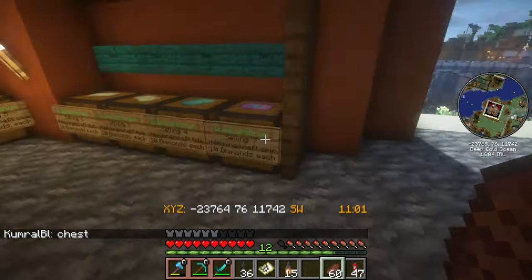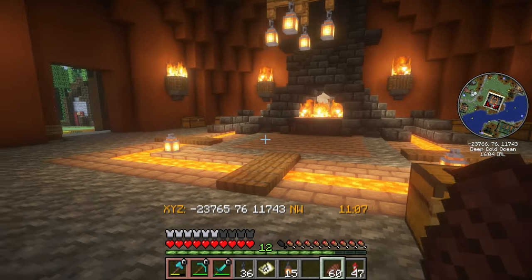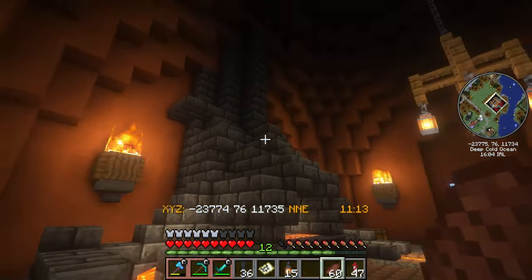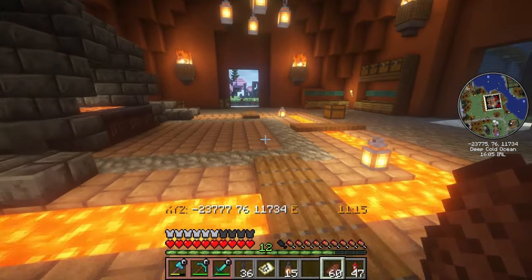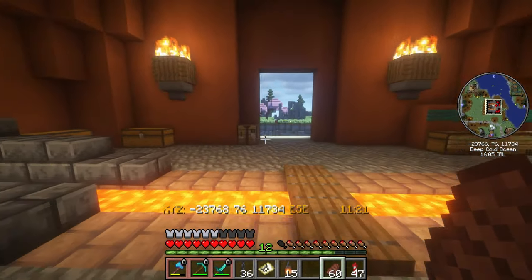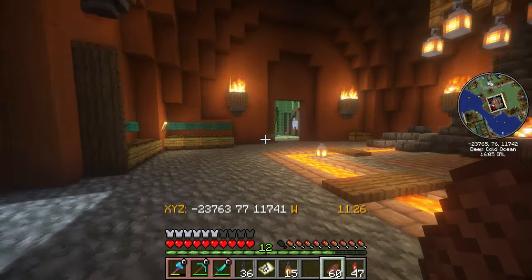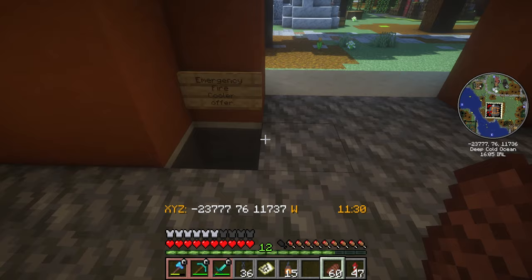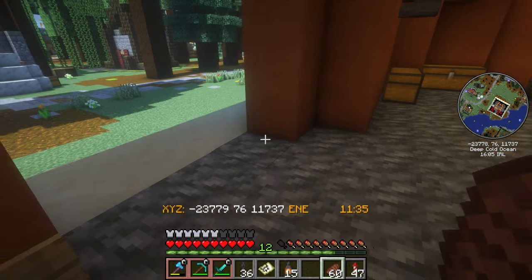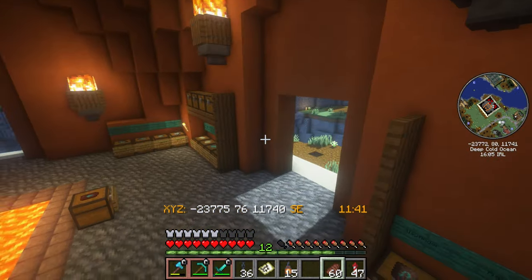We've got a little shop plugin so you can actually buy these armor trims instead of having to search for them yourself. If you bring along 10 diamonds you can buy one of those trims and then use it on your armor. Shout out to Linsidious for helping to design this. There's an awesome little furnace here and a smithing table — it's cool to have a shop plugin with diamonds as the currency. There's also an emergency fire cooler for when I fall in.